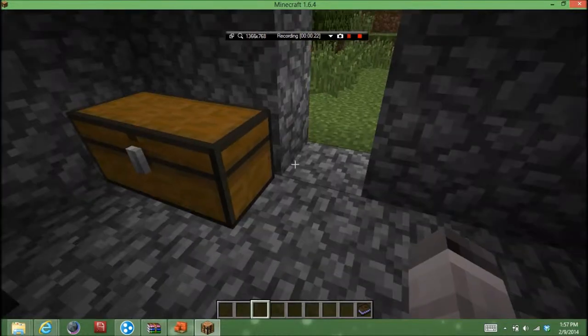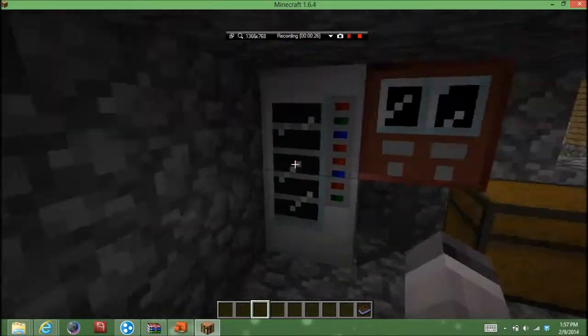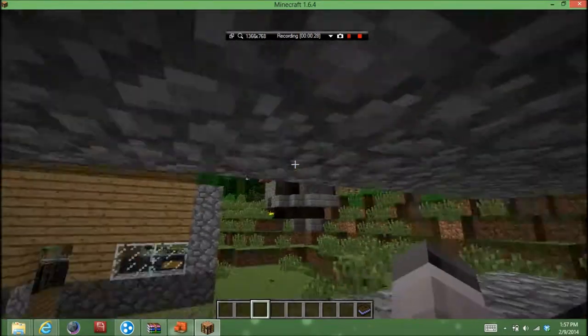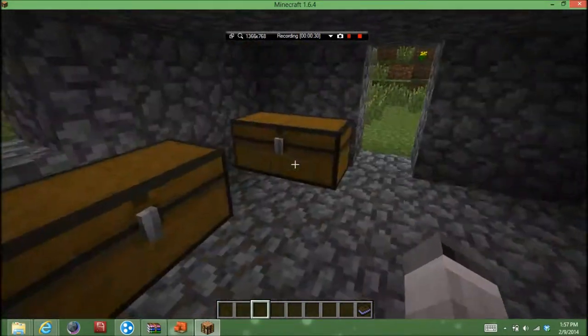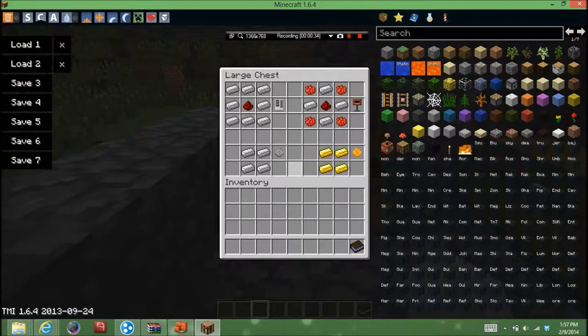There are only four crafting recipes but there are quite a few things. These two items right here are the main items in the mod. Here are the crafting recipes for some of the things we need. To make a vending machine you need eight iron and a piece of redstone, which is expensive.